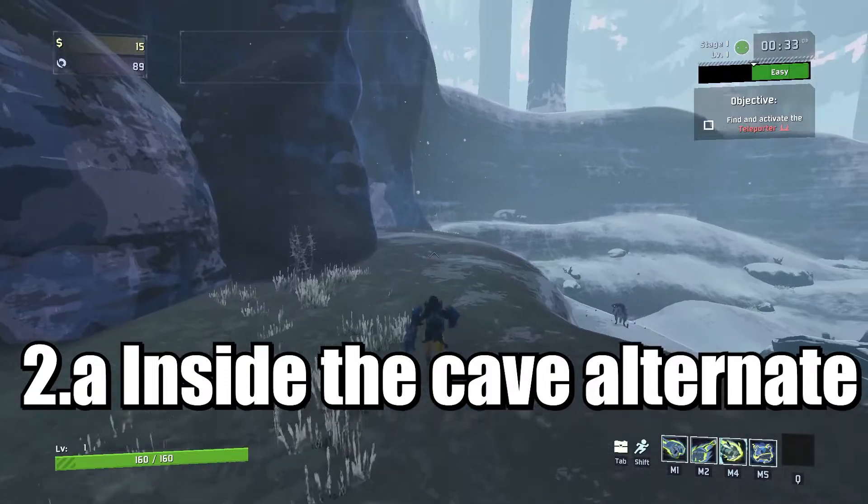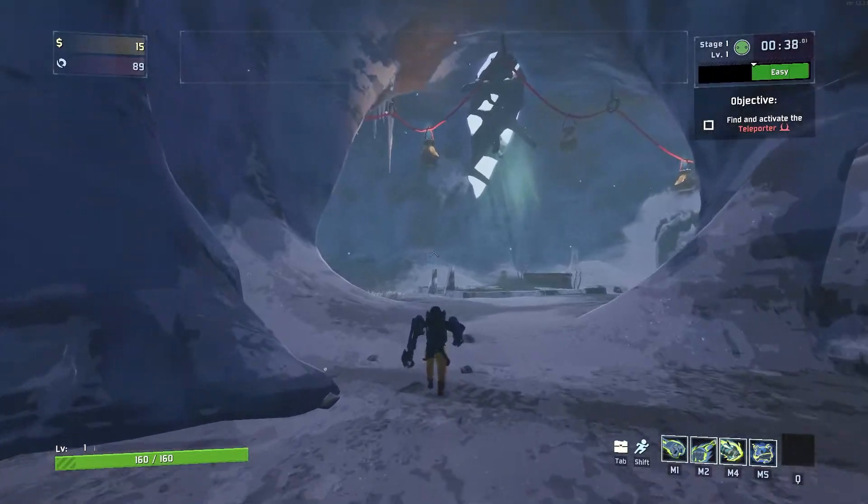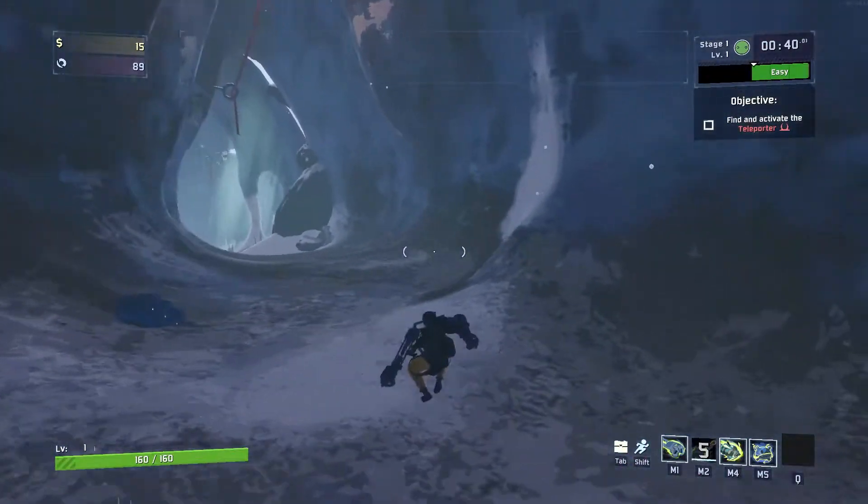The second cave entrance can be found by walking alongside the ledge from the broken bridge point of reference. Walk down the incline, and you can find the newt altar tucked away in the same location, behind the rock pillar.